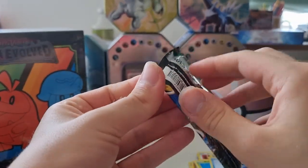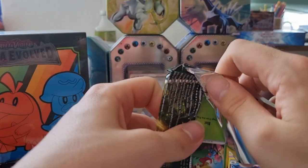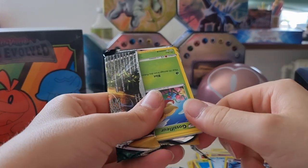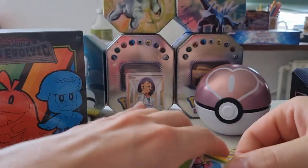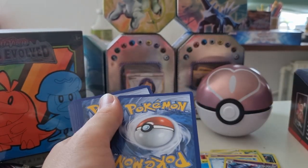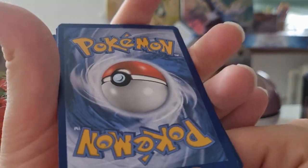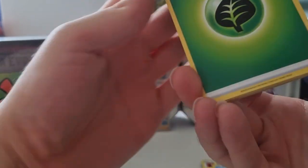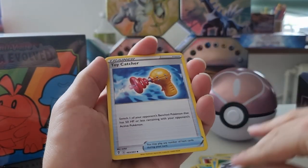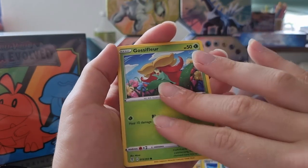And Evolving Skies. See if we can pull Moonbreon or a Rayquaza — I would love to open so easily. I think that means we got nothing. Let's see anyway. Leaf energy, right hand, toy catcher, Crystal Cave, Gossifleur.